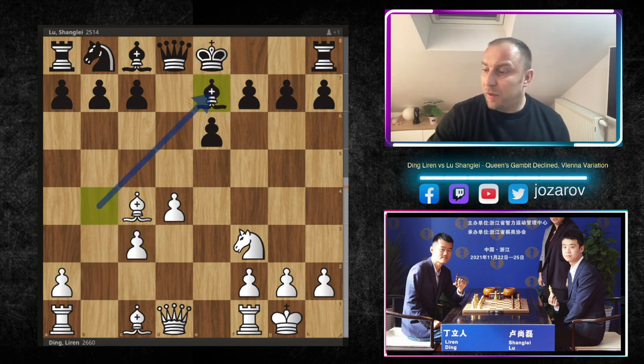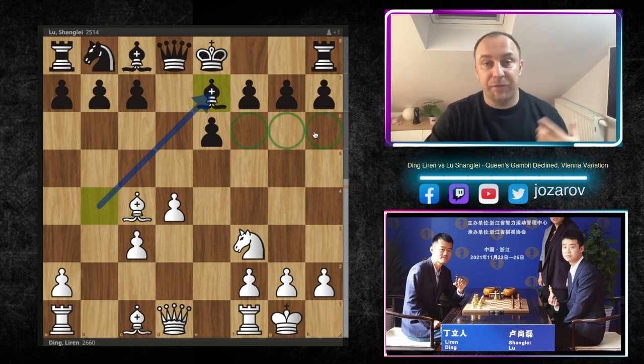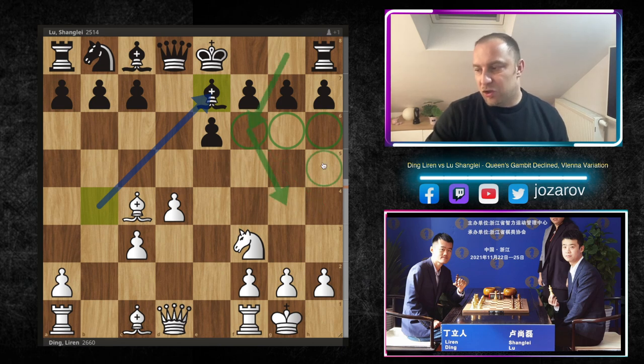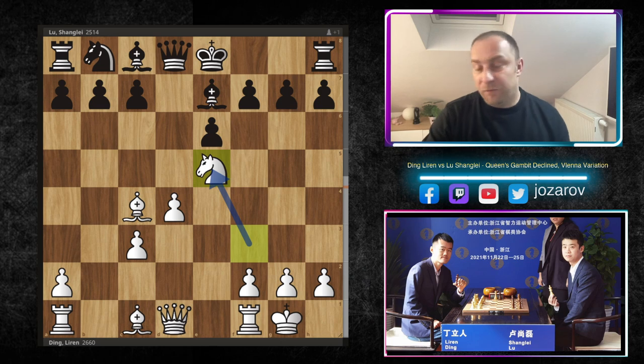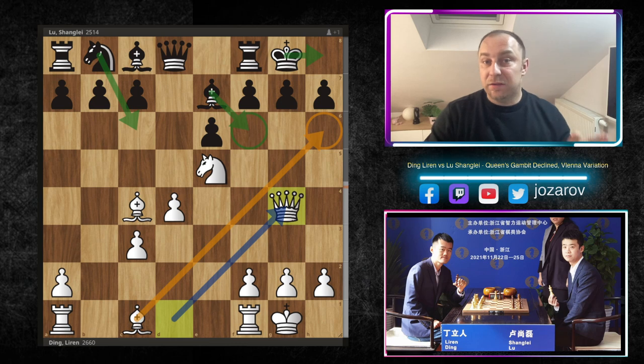In the game, Lu Shang-Lei played the correct choice in my opinion: bishop to e7 retreats. Black has an extra pawn, but there is a huge issue in black's position — you don't have so many piece defenders in front of the king. Many times you have the knight on f6 controlling g4 and h5. The knight is always a great defender in front of the king, but now you're lacking defenders.